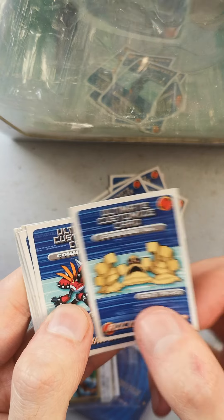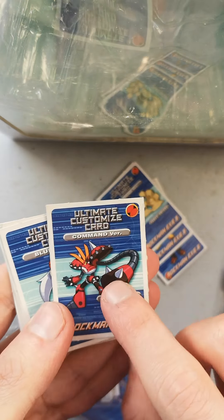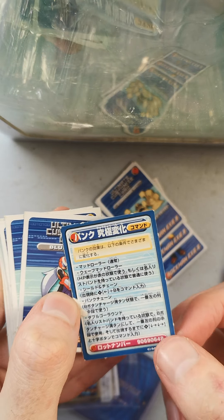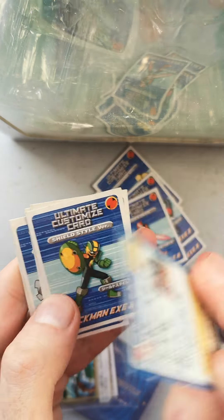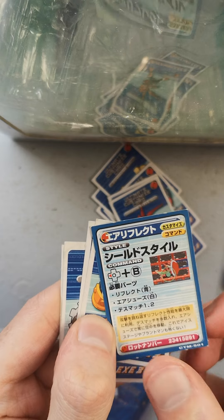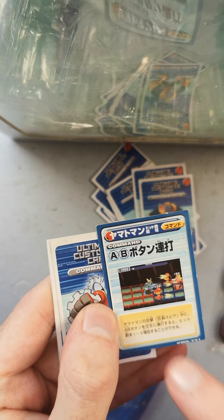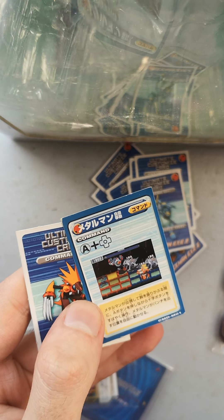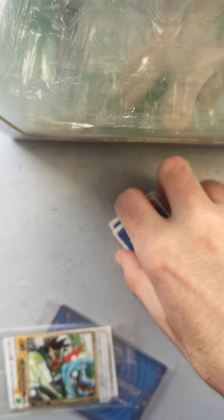Please pause and look at these by the way. Command version — this is a command for Desert Men's chip. If you want to look at these, pause the video because I'm gonna go through them fairly quickly. We've got Punk — that is a lot of information. Blues deck — is this like a folder suggestion? Interesting. Shadow Style version, Shield Style version with the Reflect command, Gutsmen deck — I assume that's a Gutsmen folder. Command version with Yamato Men, Metal Men command — I always forget about that one — and Beast Men's command. Those are for Battle Network 3. I'm not sure where they come from, but they are cool and I've looked at them now.